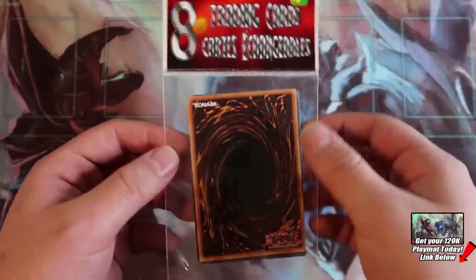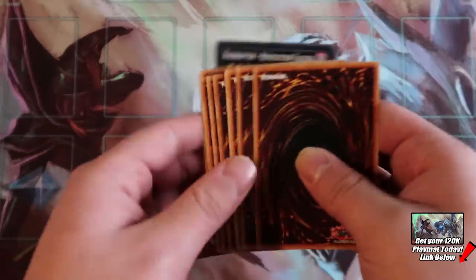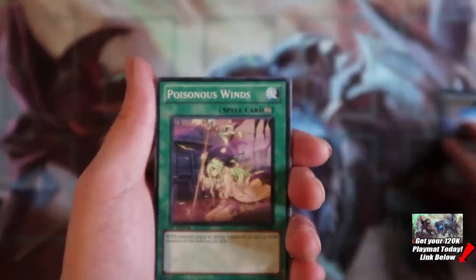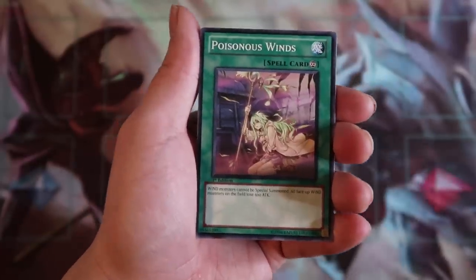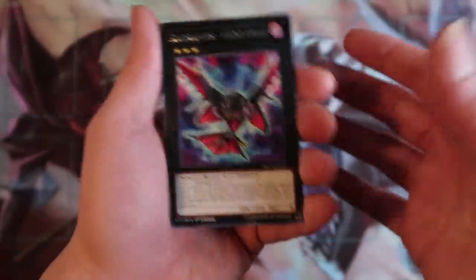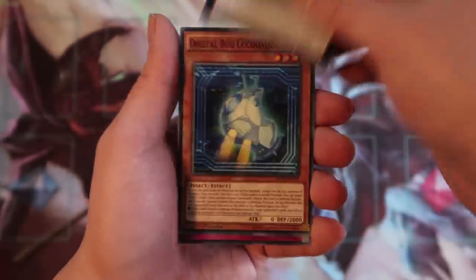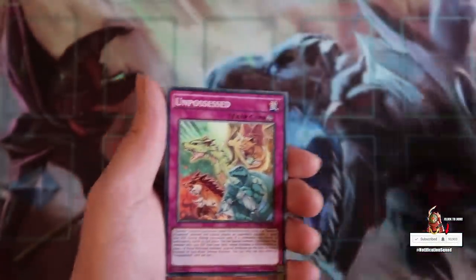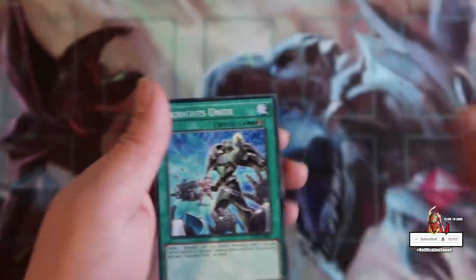Let's start off with the very first pack. Most of the time I actually have trouble opening these packs and my camera is having a hard time focusing, I'm very sorry for that. So you can easily rip the packs like this, but sometimes I'll actually need my handy-dandy scissors to open these. So there you go — Raid Raptor Revolution Falcon for the very first card. Poisonous Wind, really good card back in the day when Ritual Beast was a thing. Offering of the Doomed, and Raid Raptor Field Eagle as our rare. You either get a rare, super rare, or sometimes even a secret rare. These packs are actually very unpredictable. That's it for the first pack.